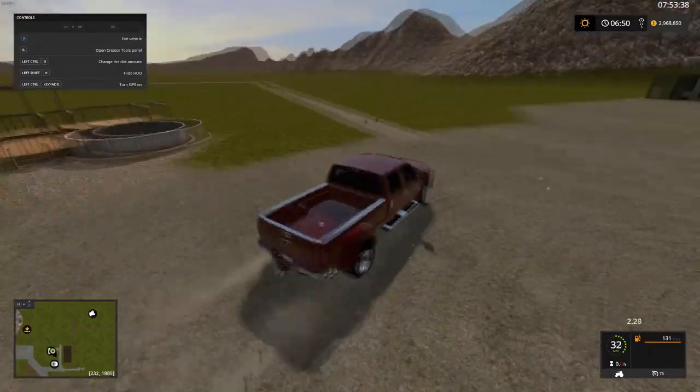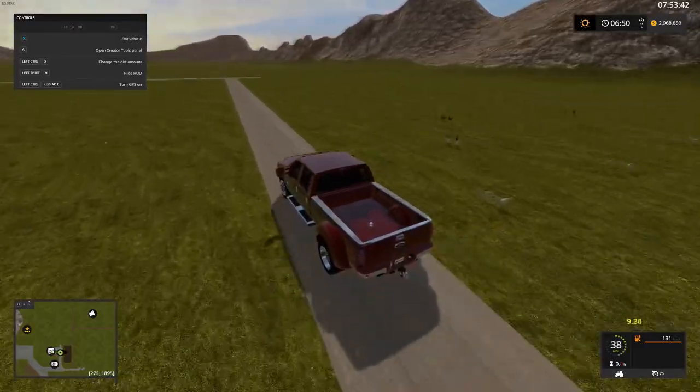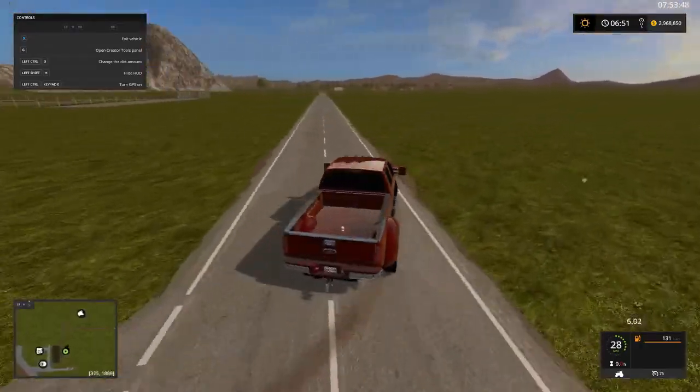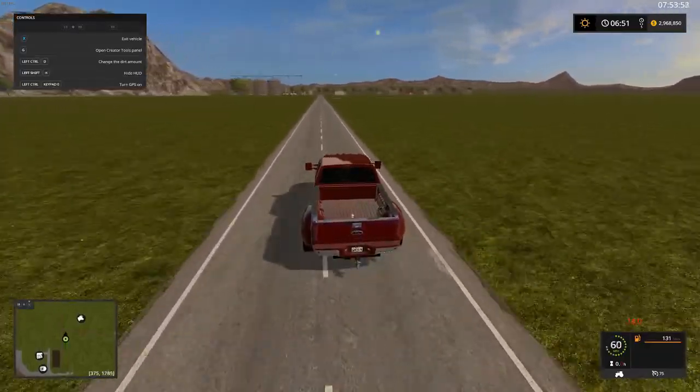We went ahead and threw a house and a pool down right here for you guys. Just got to watch out for the little chickity chicks — I'll probably go ahead and fix that nav mesh and put the chickens somewhere else. The road is the last thing that I was working on.